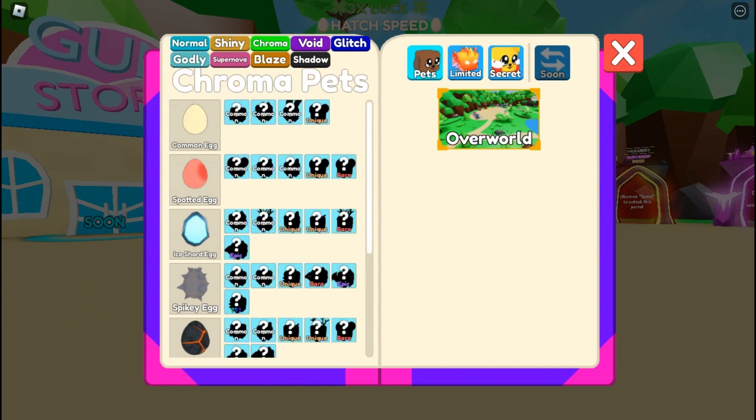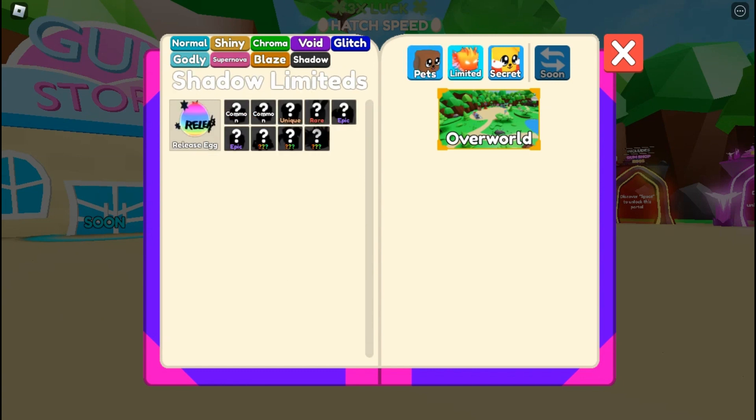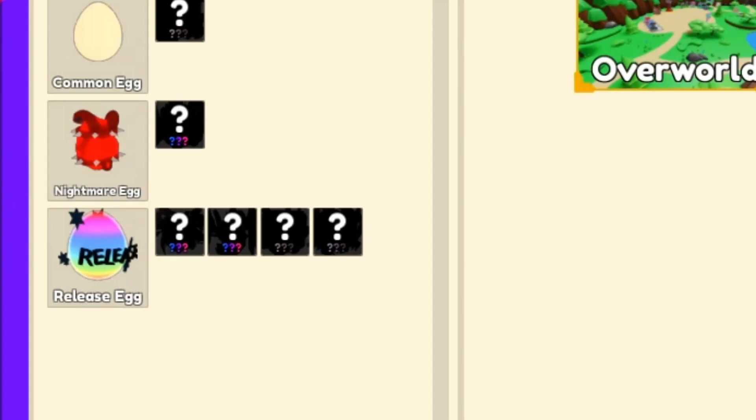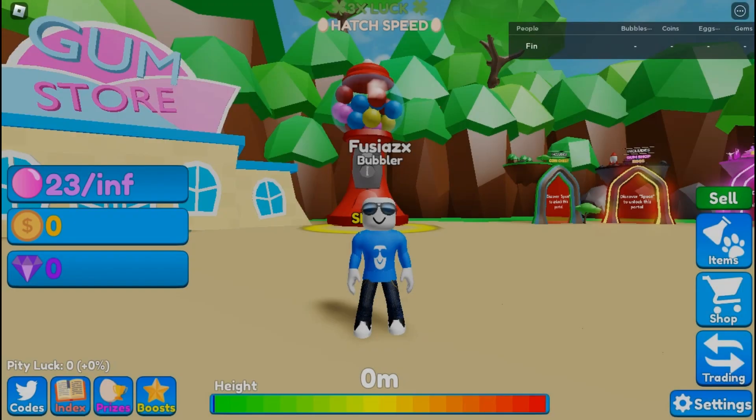On the index, look at all these rarities: normal, shiny, chrome, void, glitch, golly, supernova, blaze, and shadow. We also have a limited egg, a few secret pets, and what looks like some new rarity I haven't seen before. Super cool.